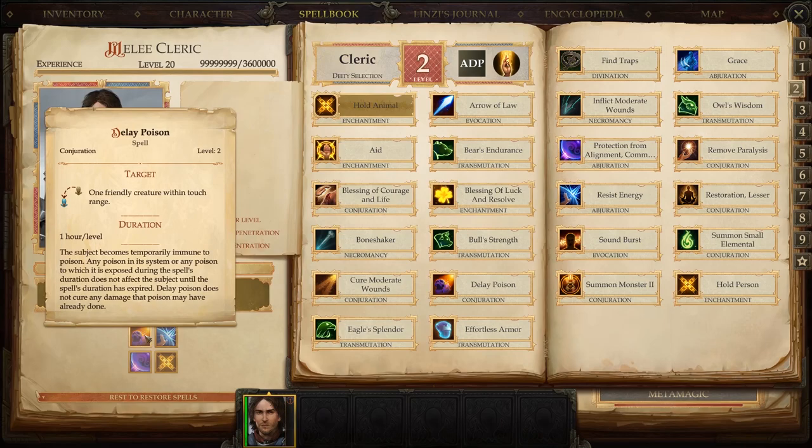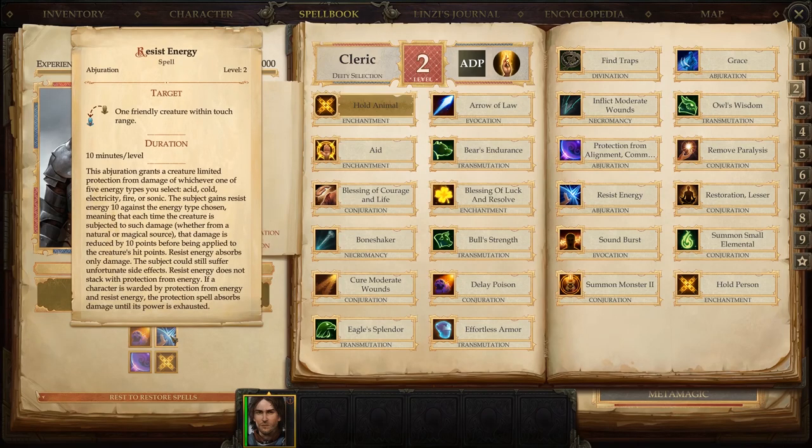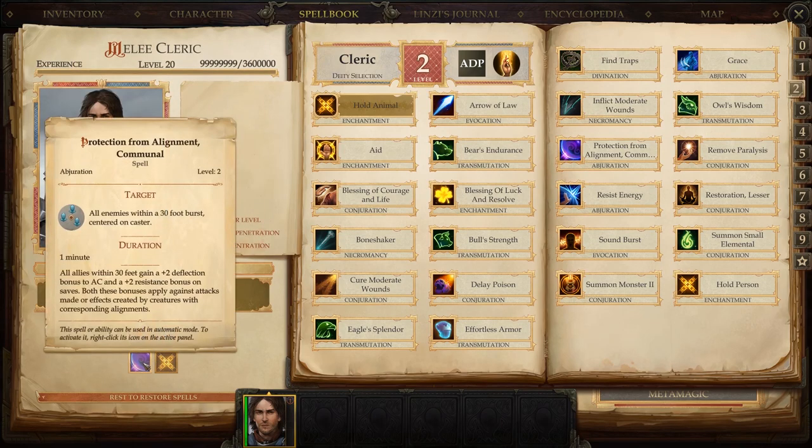Next on the list is Delay Poison. As it says, it stops the poison from taking effect until the spell runs out, then the poison kicks in. So if a group of spiders poison your tank, chuck Delay Poison on them and hopefully you've killed the monsters before the duration ends. Next we have Resist Energy, which is a must-have. You can select which type of energy to resist: acid, cold, electricity, fire, or sonic. The subject gains energy resistance 10 against the chosen type — very useful if fighting an elemental creature or a boss with an elemental weapon.